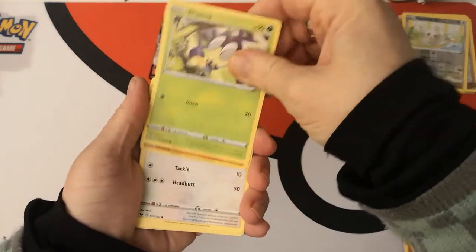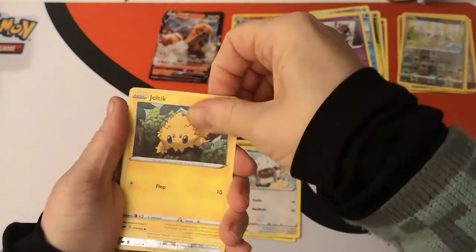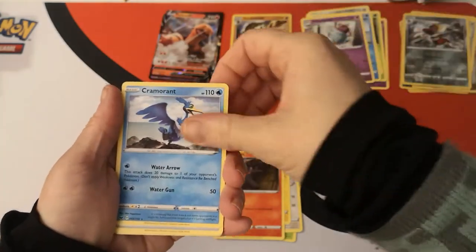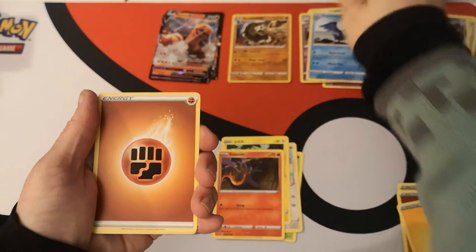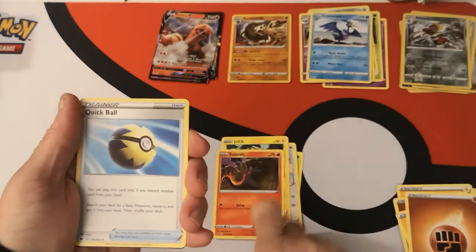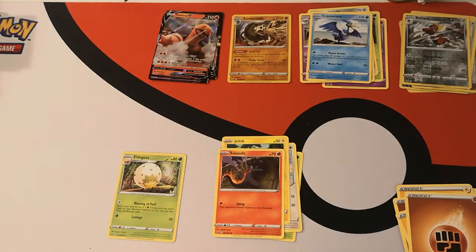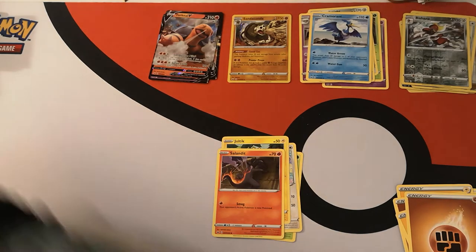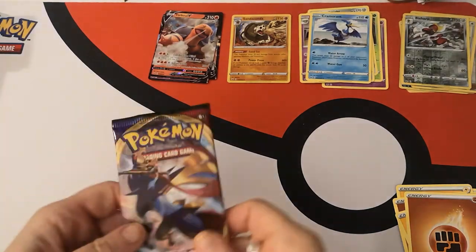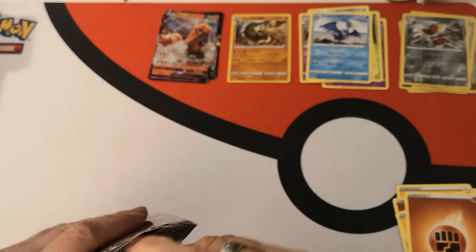We have a Blipbug, Baltoy, Wooloo, Joltik, Salandit. Reverse holo Sableye — sharp. We have a regular rare Cramorant. Fighting Energy, Eldegoss, Energy Search, Quick Ball, and there is your code card. So it's looking like our best pull so far is that Zacian V.